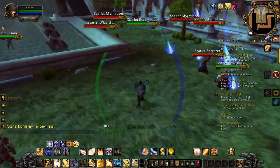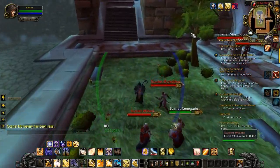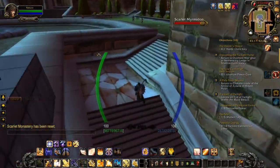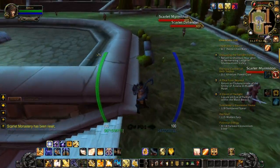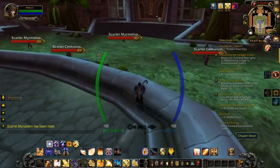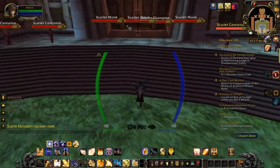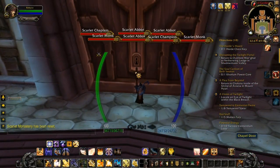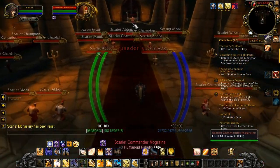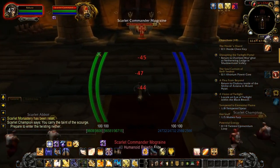I'm level 85 so it doesn't really matter too much what my gear or anything like that is. Just ignore these guys for now. Most of them will aggro on to you later. There will be a few stragglers but you can ignore them because you'll get most of the aggro. Anyways basically ignore everyone, go up into the cathedral and ignore these guys and attack Scarlet Commander Mograine and kill them.